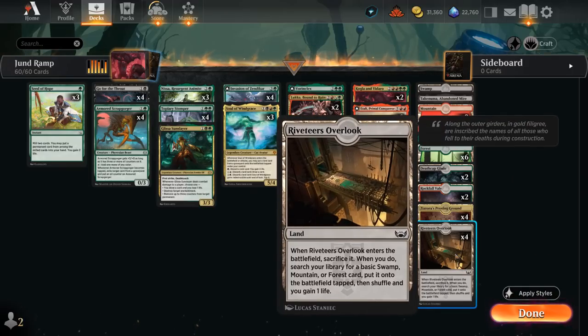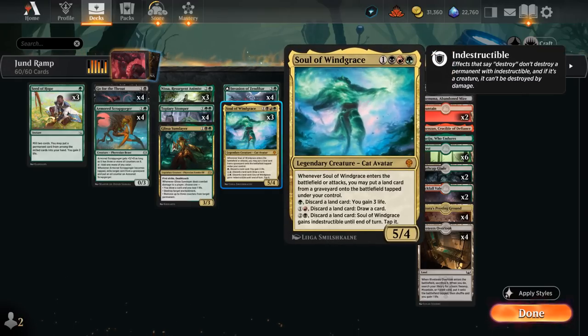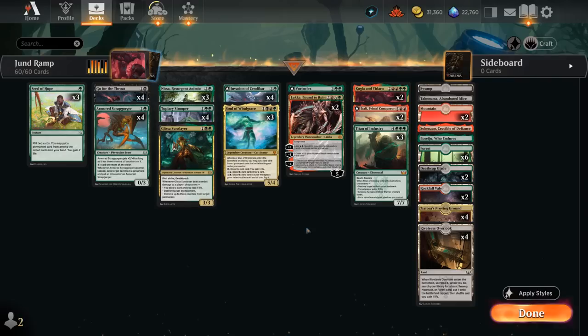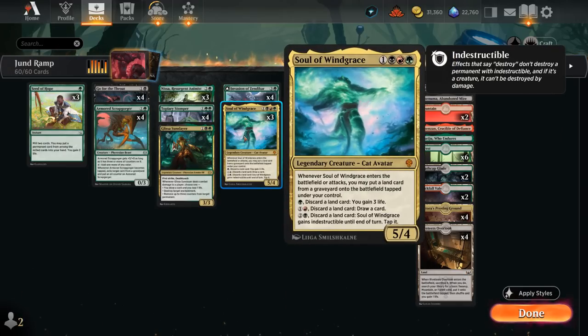If we play our Riveteer's Overlook with a Nissa in play, that enables Landfall twice, satisfies Nissa's condition to search for an elf or elemental and put it in hand, gaining some life in the process. Riveteer's Overlook is also perfect alongside Soul of Windgrace as another way of enabling Nissa if we have a land in the graveyard, and we can do so pretty easily since the Overlook automatically ends up in our graveyard. These two are great together.